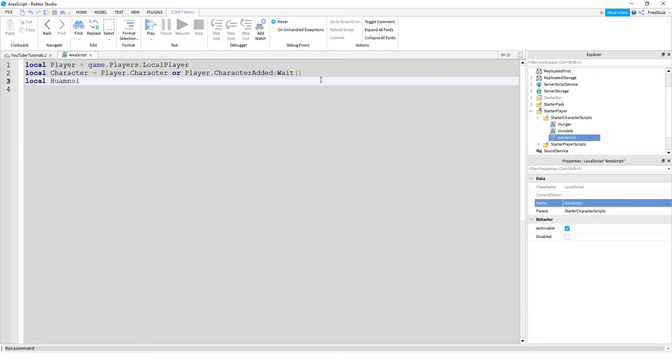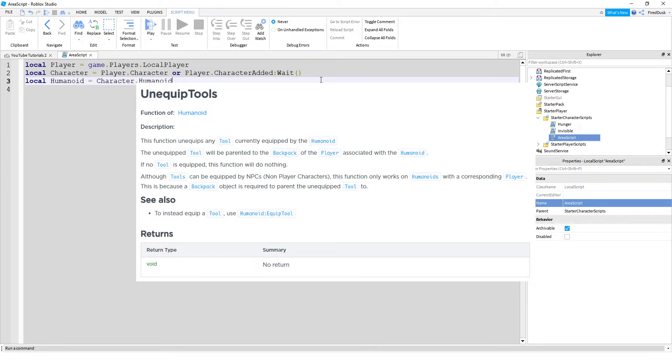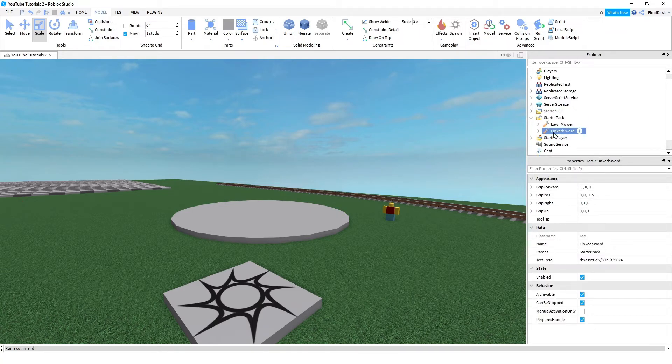Next up we want to get the humanoid: `local humanoid = character.Humanoid`. The humanoid is going to be used for functions called EquipTool and UnequipTools. Next up, what we want to do is access our weapon. Whatever weapon you have, just put it inside of StarterPack. As you can see, I have my Link Sword already — this is the tool I'm going to be using.